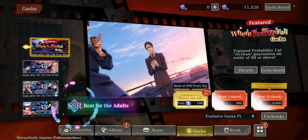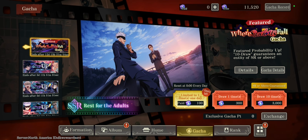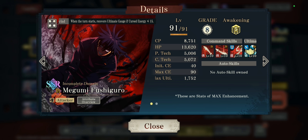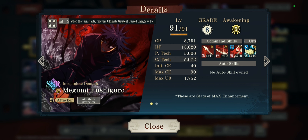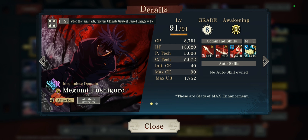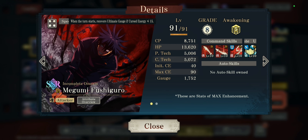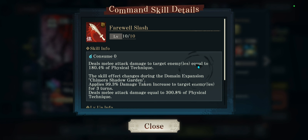Let's hope Yuta doesn't drop soon otherwise we're all gonna go broke. But let's go straight into what Megumi Fushiguro does. The game itself is quite finicky when it comes to explaining what a character does, so I will try my best to properly explain it on the game itself.